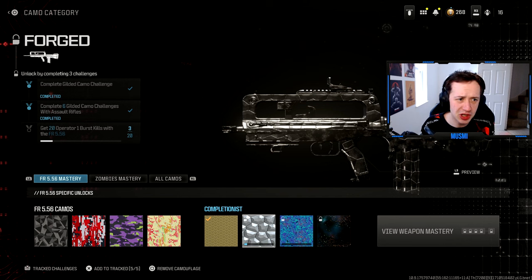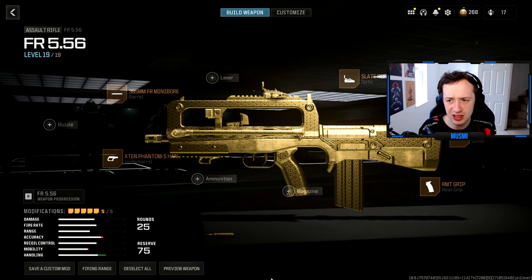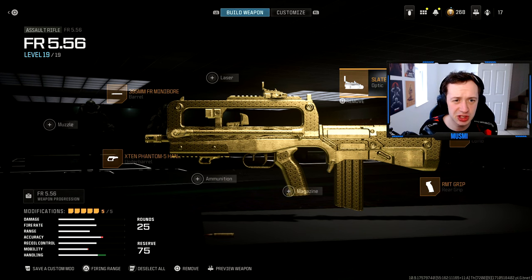On the FR556 we need to get 21 burst kills. I've got a few done already — that's just overflow from getting it gold, since it was the last gold weapon we got. This is the class setup: it's just the FR Giga, which gives us some sprint-to-fire speed. That's the attachments.